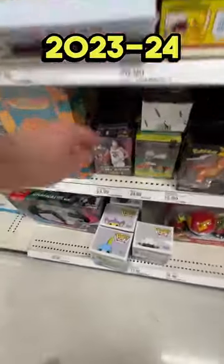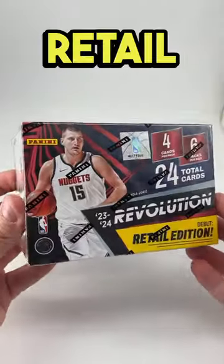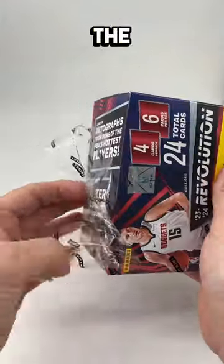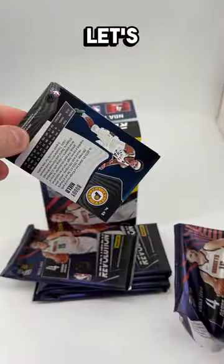Let's open up a blaster box of 2023-24 Panini Revolution basketball, see if we can't find a Victor Wembanyama rookie. This is a retail edition, I think that's new this year. It probably means we're not going to have the option to get the really high-end cards in this box, but you can get autos, you can get numbered cards, and you can get Victor rookies, so let's see how we do.